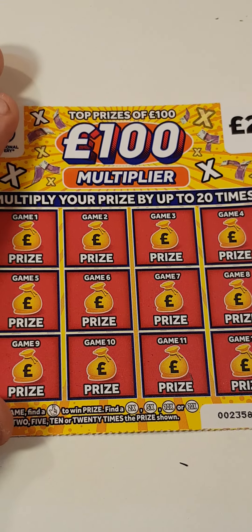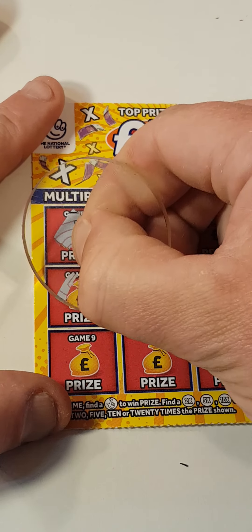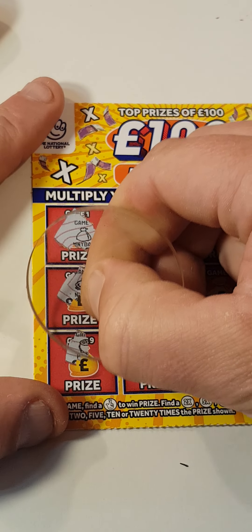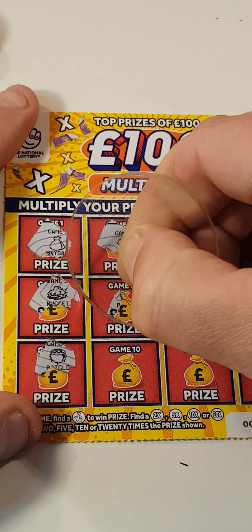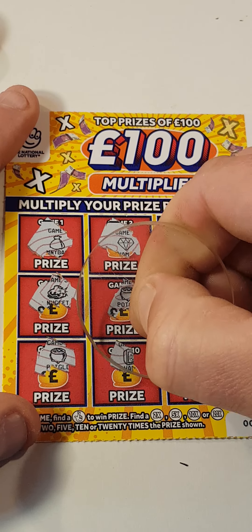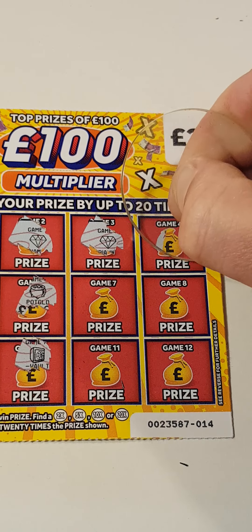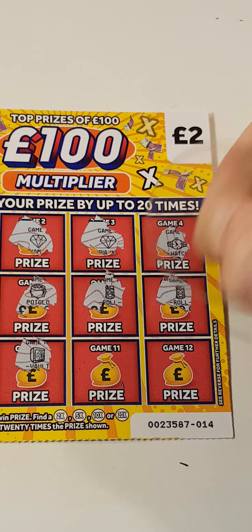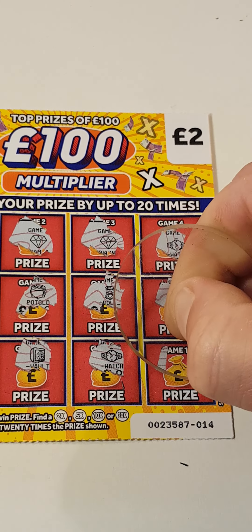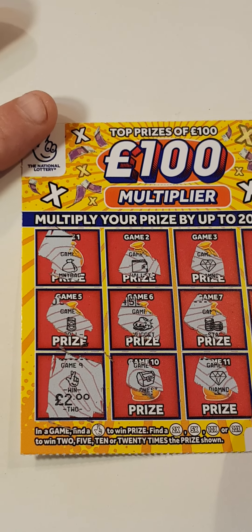This is not looking good at all. Last card — we have a money bag, nuggets, pot of gold, diamond, diamond, pot of gold, gold, a safe, diamond, watch, a roll of money, roll of money, watch, and a bank. What a load of garbage.